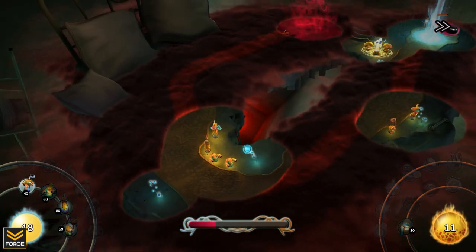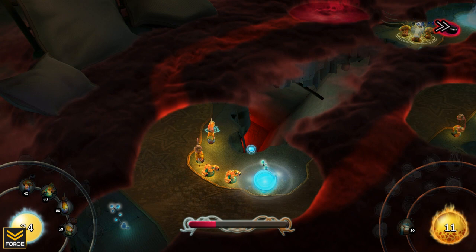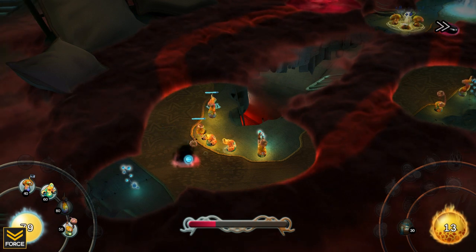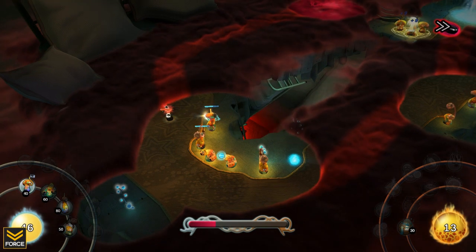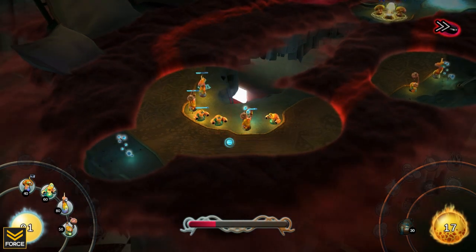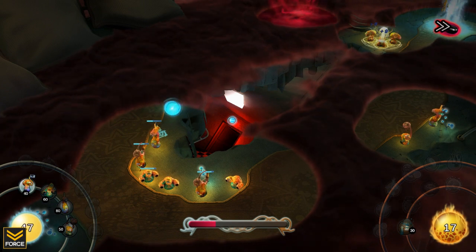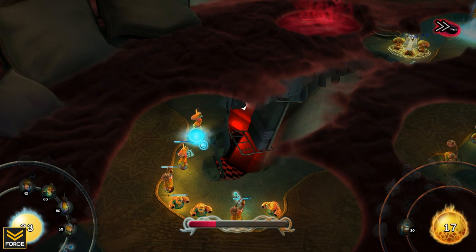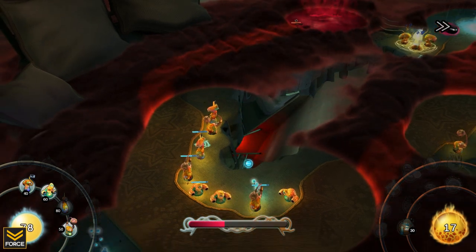That is a good thing. Getting another slow tower here. This new enemy type does damage to my towers, and eventually that will result in the tower's demise — notice that tower getting hit pretty hard. Dropping down another lamp and another slow tower. Look at the floating chairs in the background — there's definitely a creepiness behind this game.